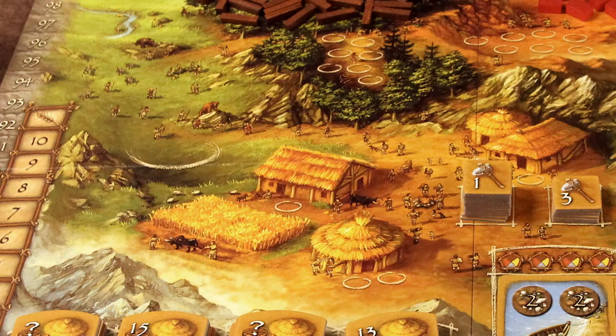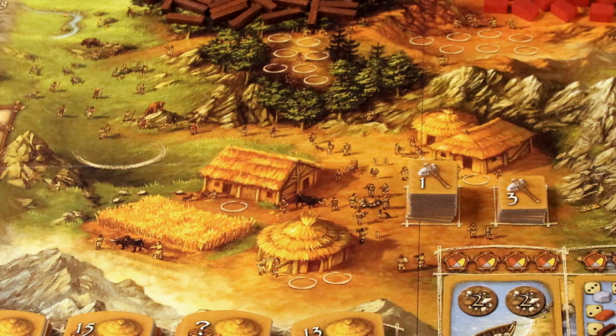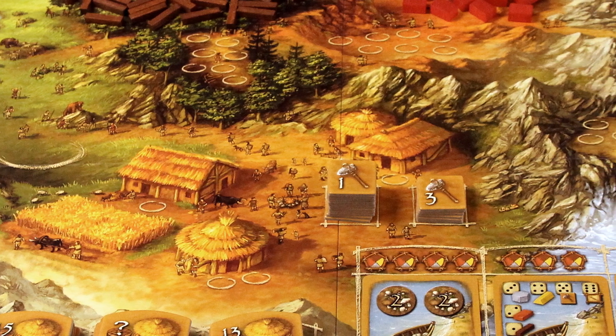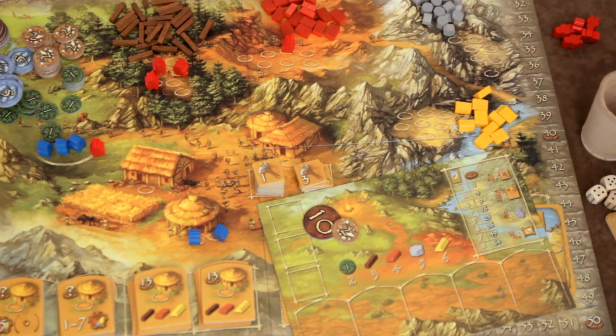Once every player has put all of their people tokens on the board, the action phase begins. In turn, everyone resolves all of the actions they've chosen on the main board. The field allows you to move your cube one up on the food track. The hut allows you to take one extra people token from the supply. The toolmaker lets a player add a tool to one of the three spaces on their player board.